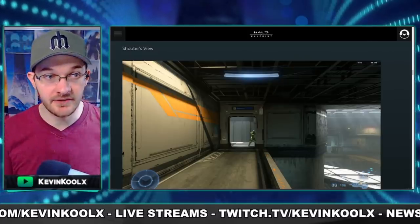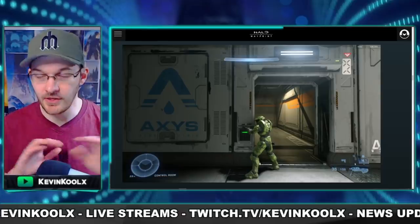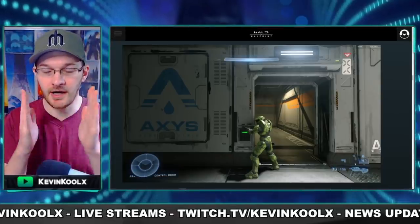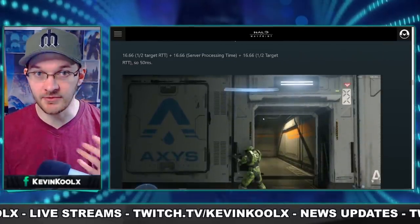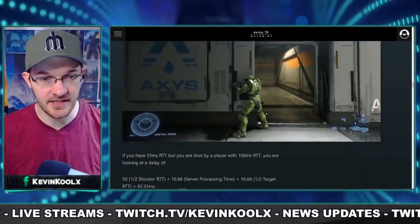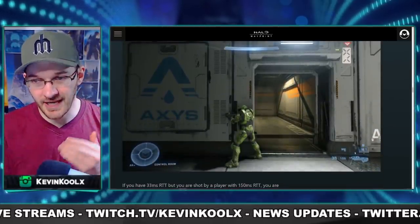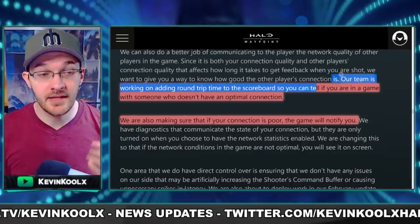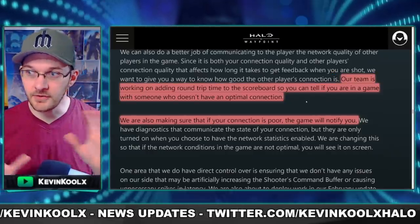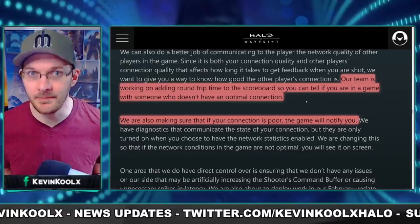They showcase what the shooter's angle looks like versus the target's point of view, and with no millisecond delay it makes sense. But when you start adding in the latency that happens with every shooter and the lag compensation, you see that with higher ping, you're more likely to get shot around the corner. 343 also says that team is currently working on a scoreboard feature to showcase who's lagging or who's on a good connection, so you have better information about what's happening in the game.